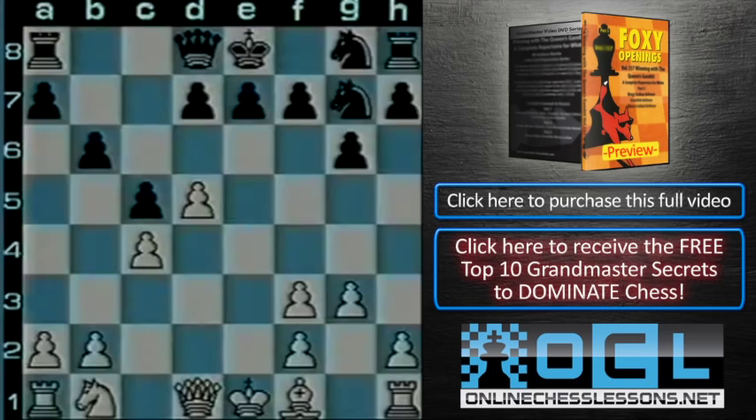It's not often in grandmaster chess — in fact, it's almost certainly a unique instance — that after 10 moves, the only developed piece is the black queen knight on g7. Nevertheless, I think you'll agree the play's been quite logical up until now. And black still has eyes on that key d4 square, for example hopping in via the route h6 to f5.